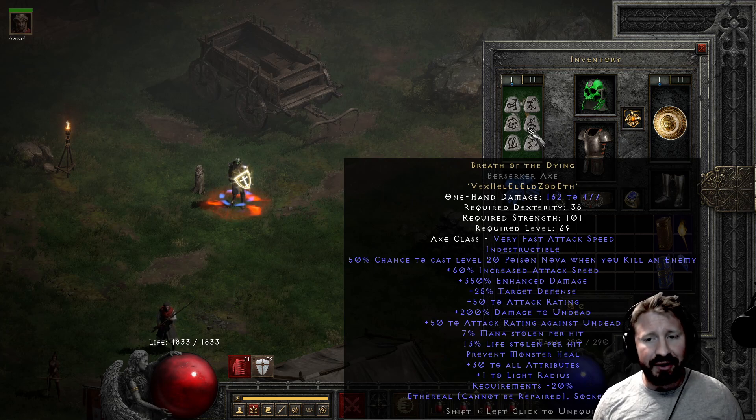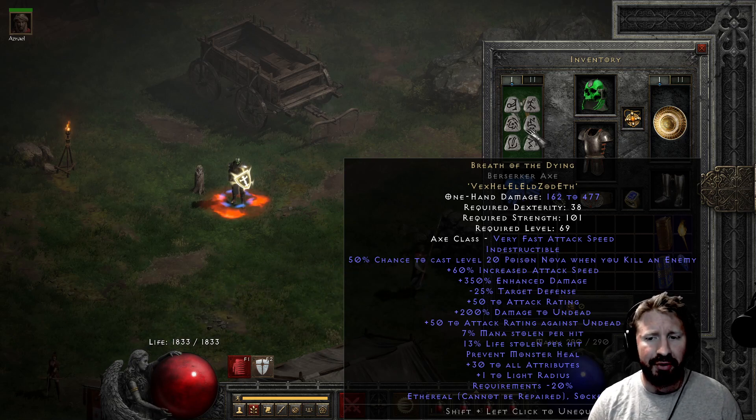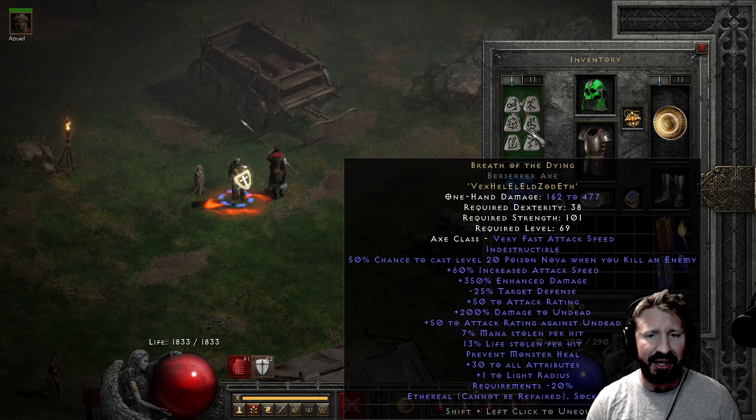And even still, it has not bad damage — 162 to 477. Indestructible! 50% chance to cast level 20 Poison Nova when you kill an enemy. 60% increased attack speed. Plus 350% enhanced damage. Negative 25% target defense. Plus 50% to attack rating. 7 mana stolen per hit. 13% life stolen per hit. Prevent monster heal. Plus 30% to all attributes. Plus 1 to light radius — a godly as fuck stat!